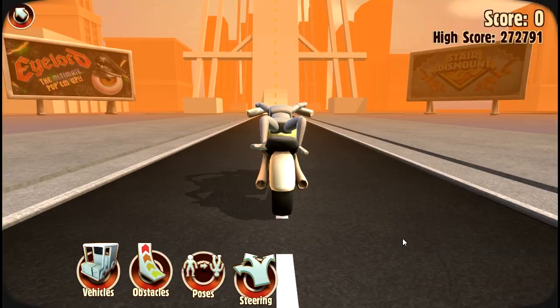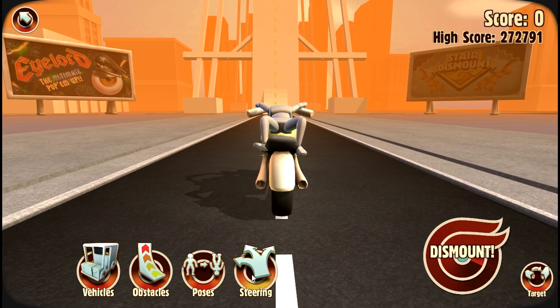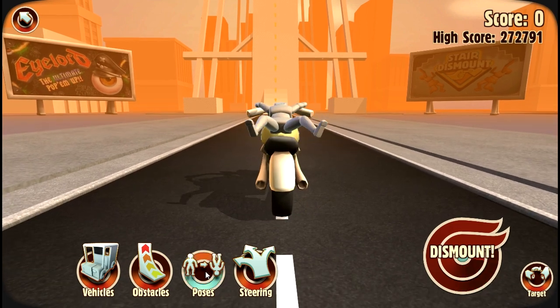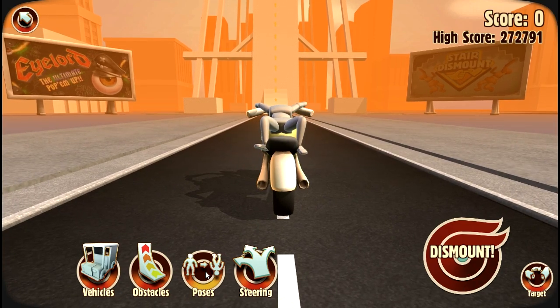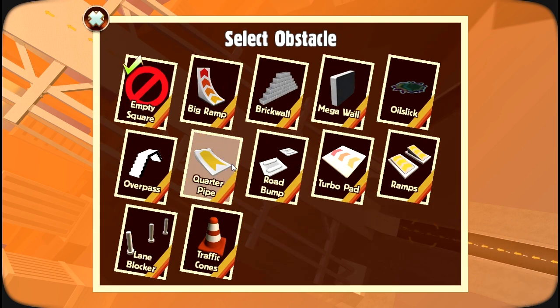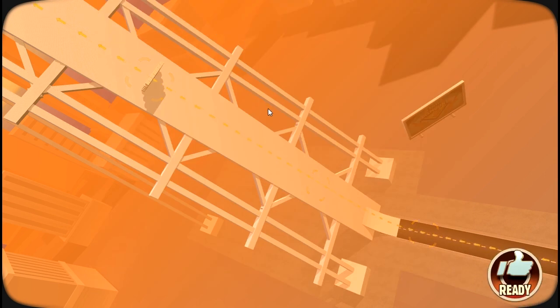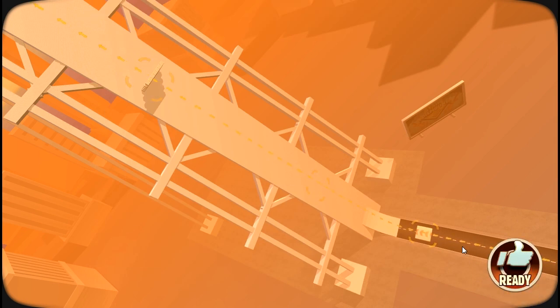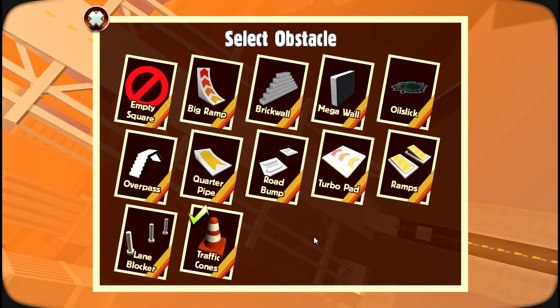You can reset the map if you hold that down. There are different steering options on some maps that let you go left, right, or crazy angles. You can do some different poses on your bike. Some maps let you put obstacles in - there are some obstacles up here. Let's put a speed boost, a brick wall, and a turbo pad so you can crash into the brick wall. Let's put traffic cones there too - oh no, traffic cones don't work too well. Maybe a quarter pipe instead.